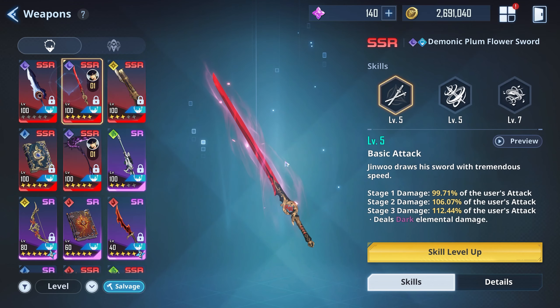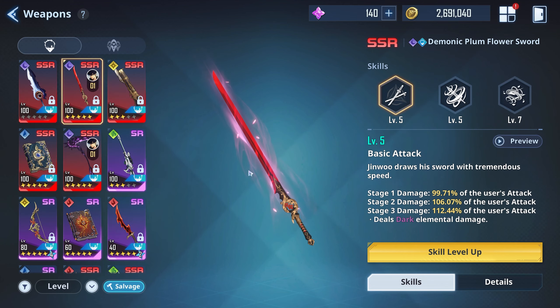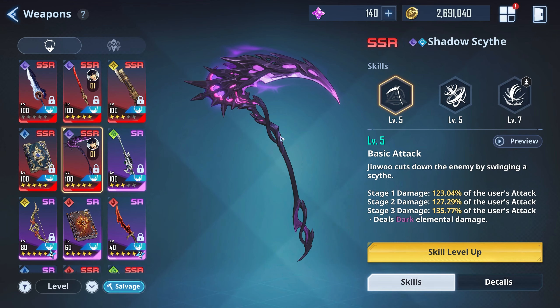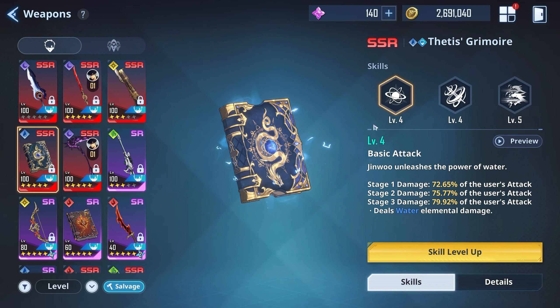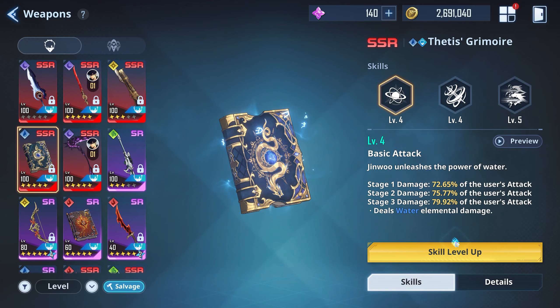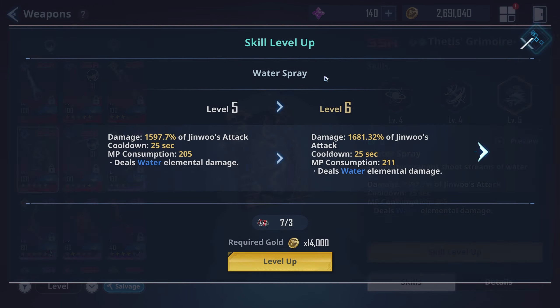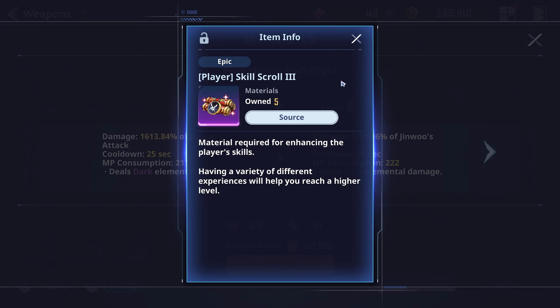When it comes to leveling up your weapon skills, what I like to do is get the first two skills to level 5 and the last one to level 7, then leave it there for a while to spread out my resources. For example, on the scythe I have it at level 5, and the last skill at level 7. For the book it's level 4 and level 5. Going past level 7 isn't really necessary — it just gives a bigger power boost — but it uses tough-to-get resources, like the red scrolls.